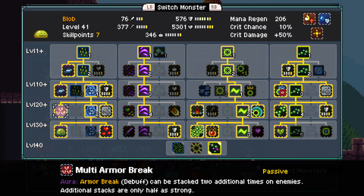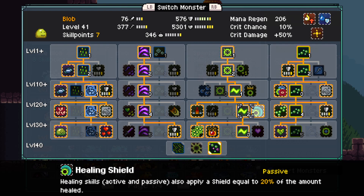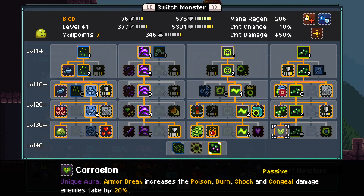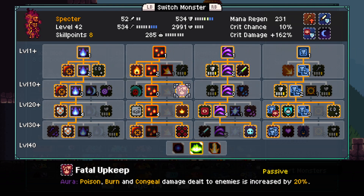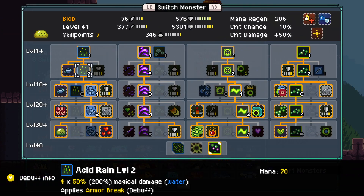Because we have Multi-Armor Break here, you can have up to three stacks of Armor Break. And then because of Corrosion here, Armor Break essentially acts the same as Fade Upkeep. That's why we go down here.